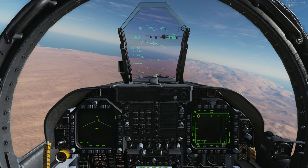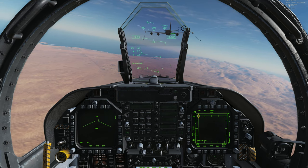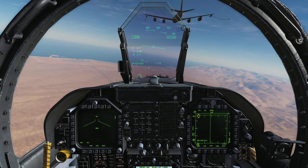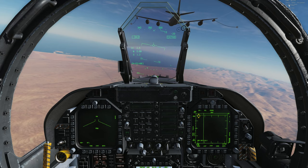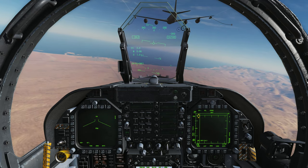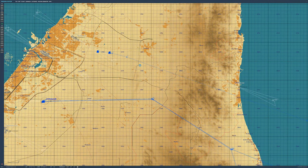Getting a little closer — 'Ready pre-contact.' Cleared contact! So now we can actually refuel from him. That was a really quick video of how to create a tanker in an orbit — circular or racetrack — and I hope it's been useful. Like, subscribe, and I'll see you next time.